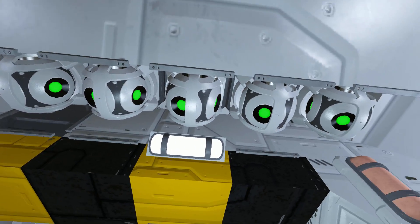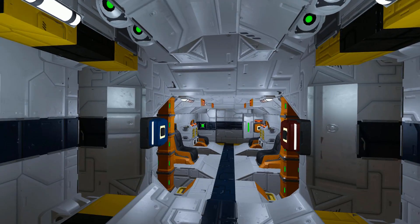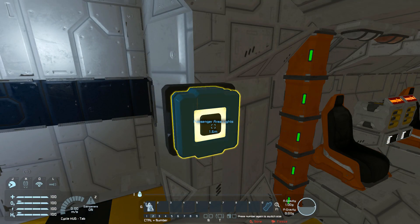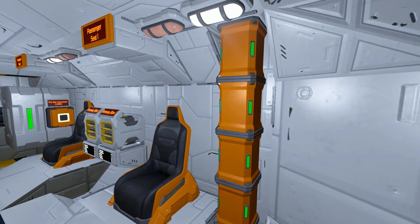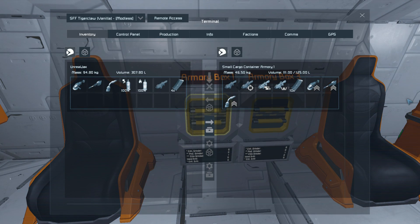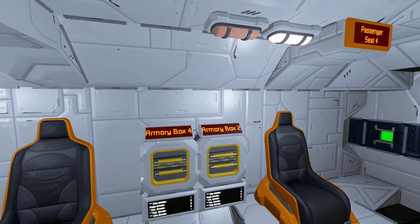Looking above, we've got gyroscopes going all the way along, conveyors with a small air vent going through the area. There are buttons all over — some for the red alert light if you're in danger, and standard passenger lights you can turn on and off. Moving through, there are conveyors everywhere and lots of signs. We've got passenger seats where you can sit safely, armory boxes with ammunition, tools, and guns just in case, and a small LCD screen underneath telling you what's inside them.